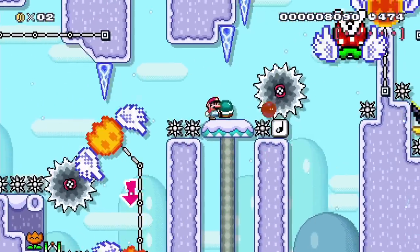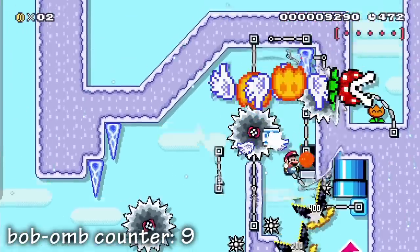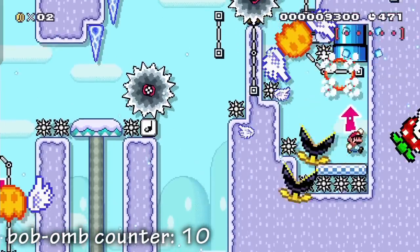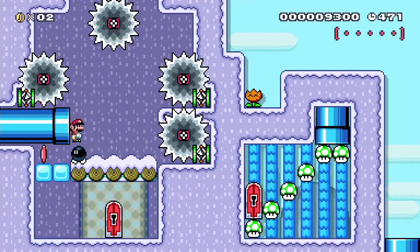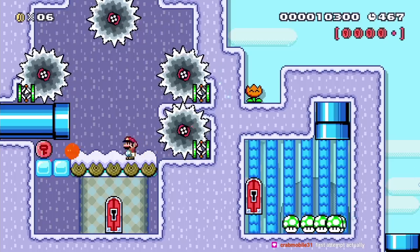I grab this shell and time throwing it for a shell jump, and I grab and throw the Bob-omb, activate the POW to clear out the enemies, and I re-grab the Bob-omb to destroy this ice block so I'm able to enter the pipe. After going through the pipe, I have to collect five red coins before the Bob-omb explodes, so I quickly collect them all and blow up the ice blocks, and I enter the key door, which eventually leads to the end of the level.